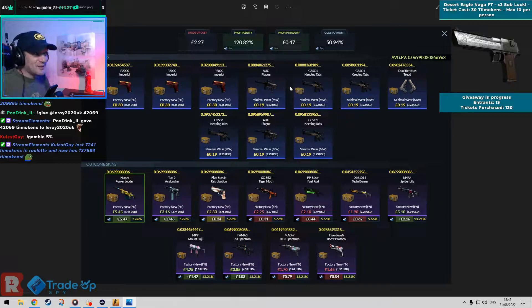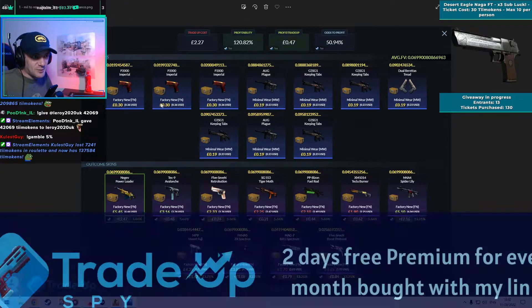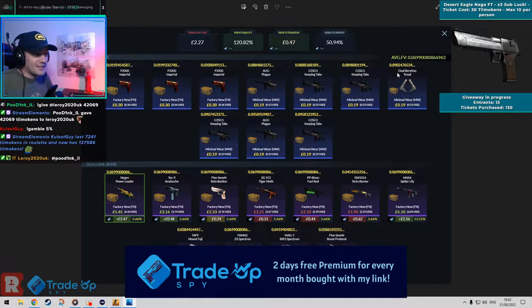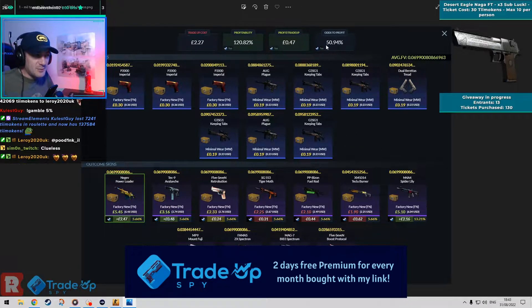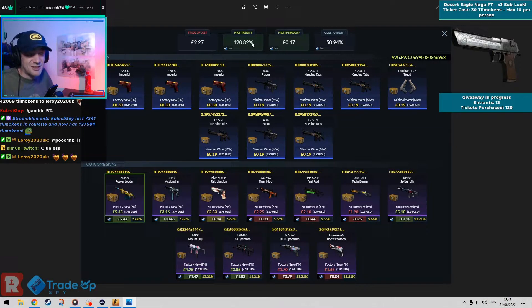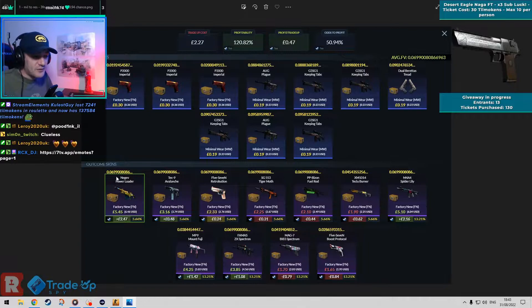Today we have got one Factory New Revolver and seven Minimal Wear Riptide skins. This gives us just over a 50% chance to profit, with quite nice profitability at 120. So really good. Out of this we've got the Power Loader as our absolute best outcome.